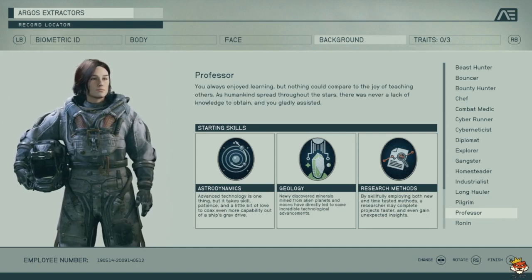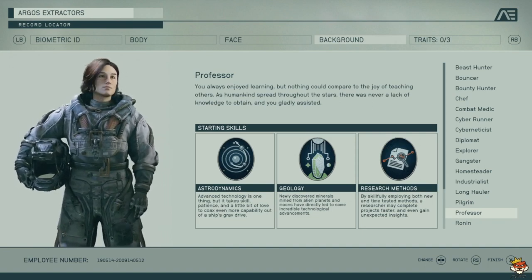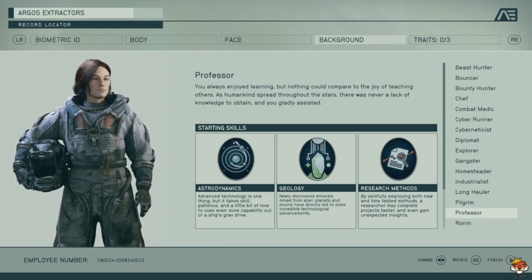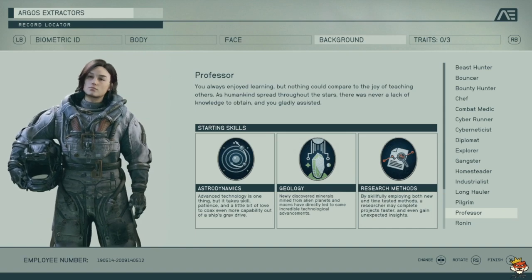Professor gets Astrodynamics, Geology, and Research Methods. It's better if you do a lot of crafting and exploring. Astrodynamics lets you move further, Geology helps collect more materials, and Research Methods ties into crafting — so it's good if you want a crafting-focused build.